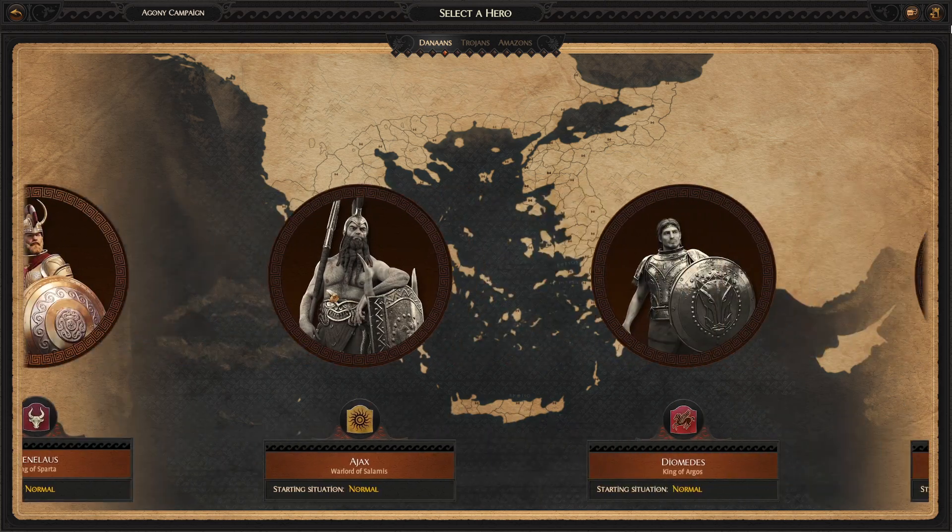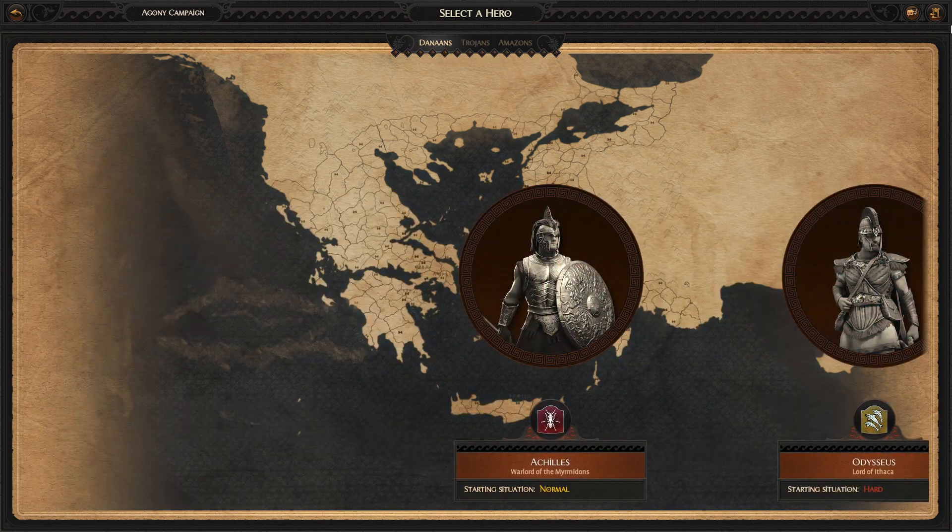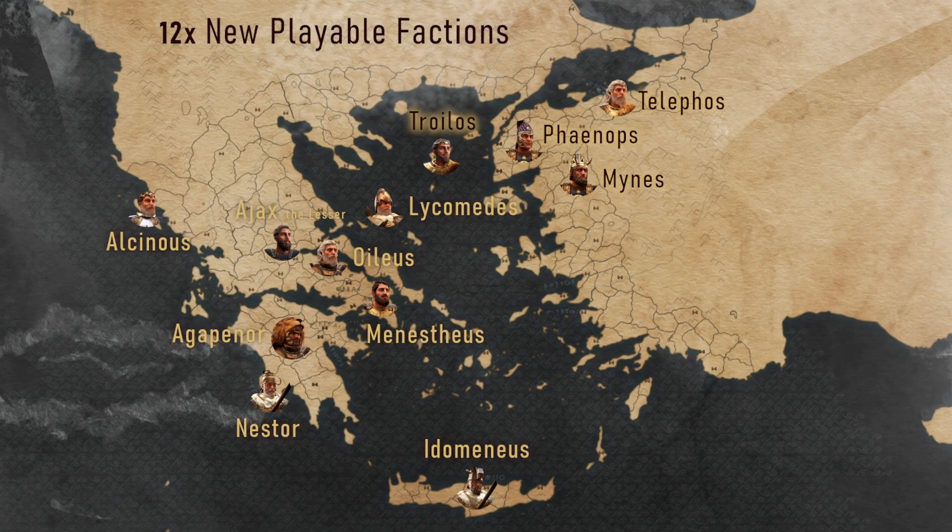Potete selezionare i vari lord. Ce ne sono ben 12 in più tra le varie scelte disponibili. Eccole qua: le 12 fazioni giocabili nuove introdotte da questa mod. Avete il nome, la posizione e il nome del capo fazione per ciascuna di esse. Sono ben 12, quindi per ogni gusto, per ogni fazione, per ogni schieramento. Già questo, 12 fazioni in più, vi fa capire la profondità del lavoro che Ganossa ha messo in questo progetto.